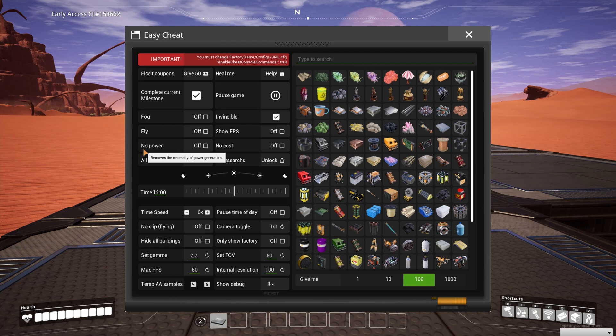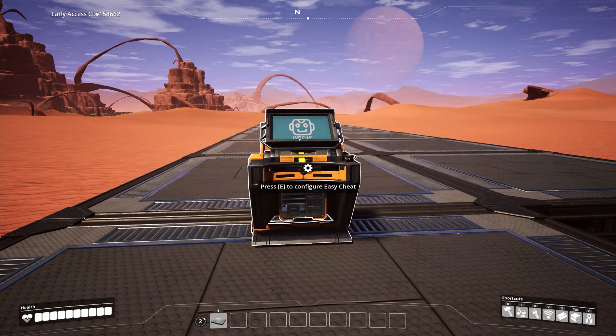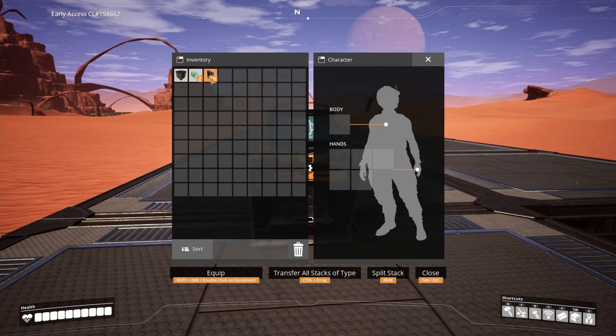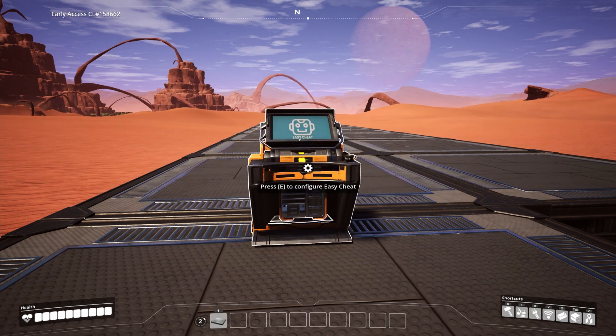No power removes the necessity of power generators. And when using no cost, you can build without materials. The spawn items feature — 10 AI limiters, for example — just choose the quantity and click on the item. And those were two of my favorite Satisfactory mods.